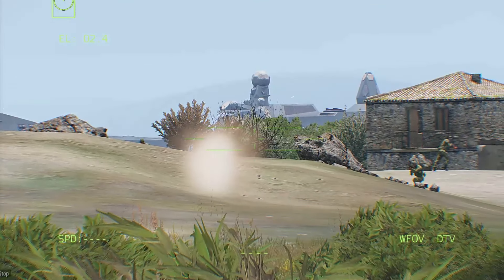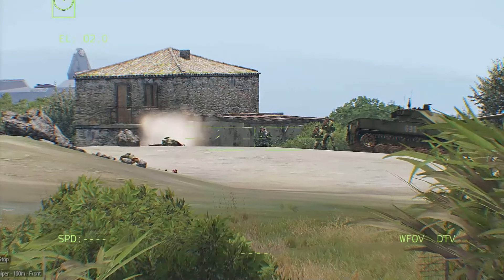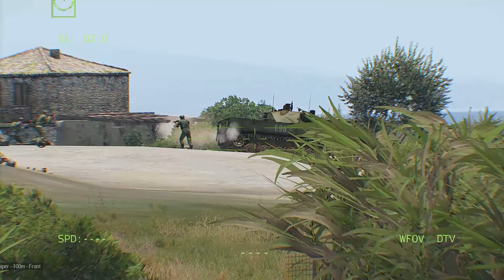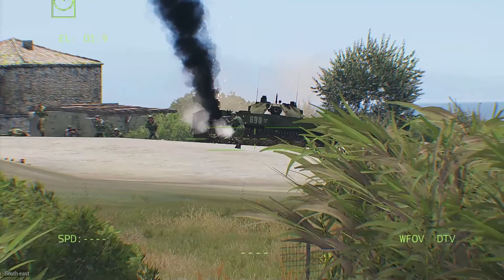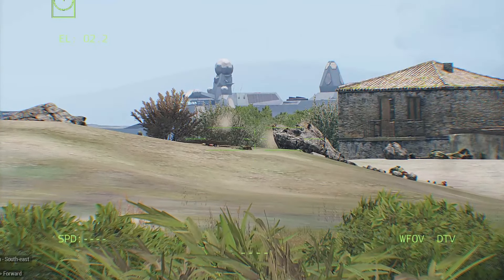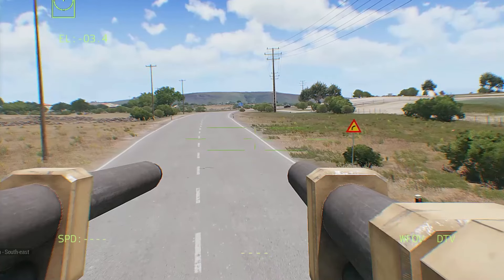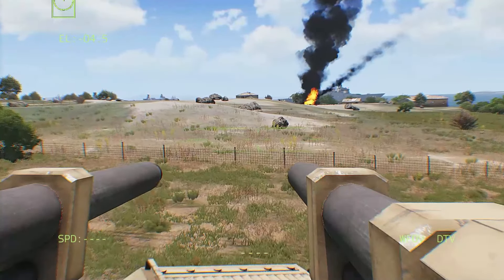Soldier, 100 meters, front! Target down! AT soldier, soldier, 75 meters, right! Standing by! Six! Fire at that soldier! I've got him! He's down! 100 meters, front! Target down! AT soldier, 75 meters, right! Standing by! One hundred meters, front! Six! Fire at that soldier! I've got him! He's down! Soldier, 100 meters, front! Target down! AT soldier, soldier, 75 meters, right! Standing by! Six! Fire at that soldier! I've got him! He's down!